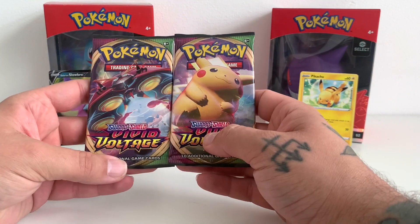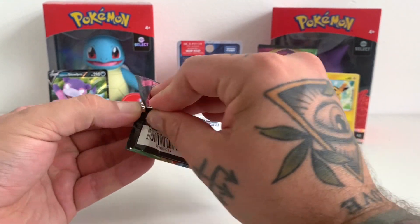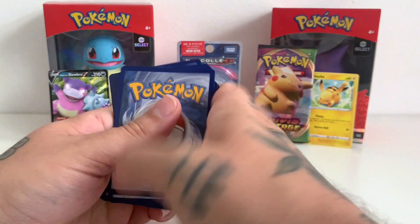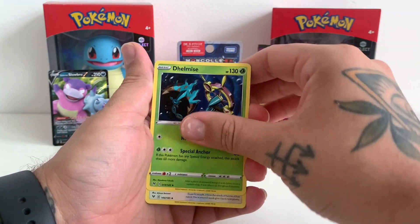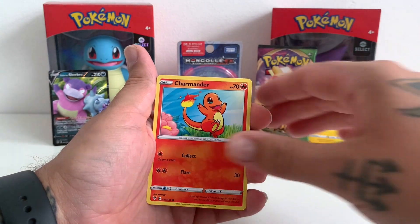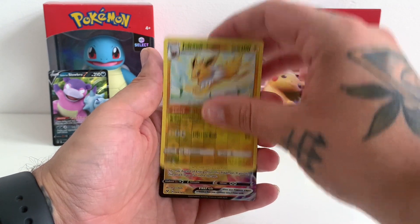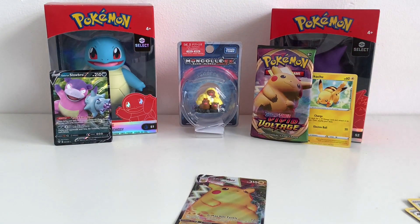We've got two Vivid Voltage packs. I'm going to save the Pikachu pack for last — the Chonkachu pack — it's got that big fat Pikachu full art to pull in there. Why can't I open packs recently? What's going on with me? Fire Energy, Shuckle, Delnise — that's just a weird card, just an anchor and a wheel from a ship — Trumbeak, Pachirisu, Charmander, Chatot, Celtic, Cottonee, Reverse Jolteon — that's a great looking card — and hey, look at that: Pikachu V-Max! Hell yeah! Pikachu brings good luck. Let's get that one sleeved up.